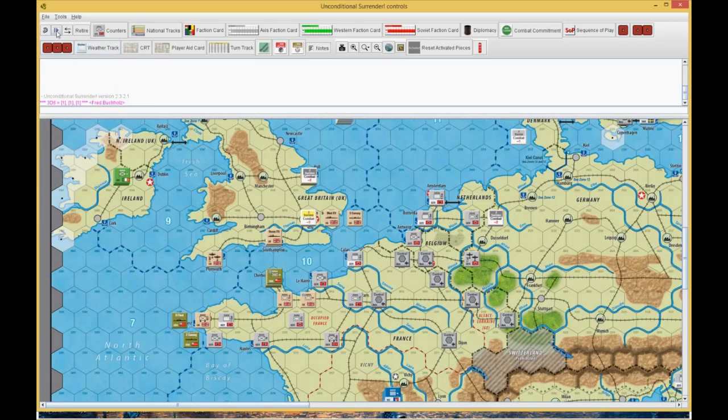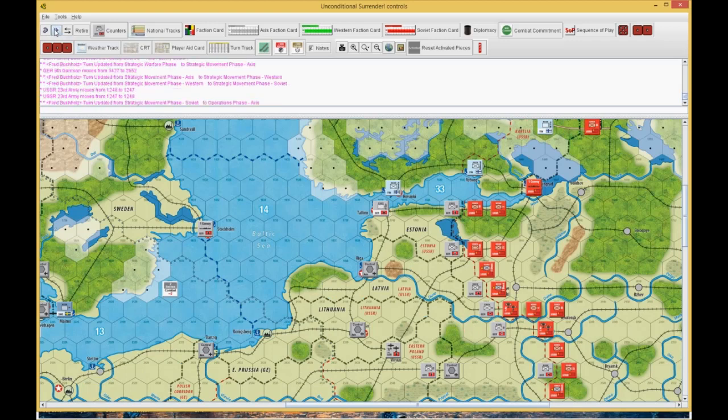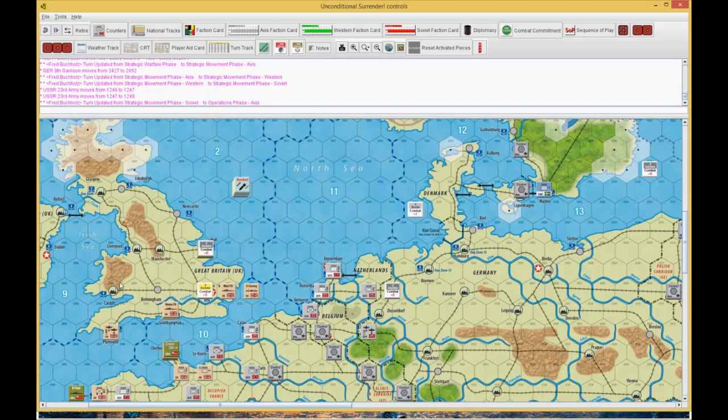So with that weather die roll, we proceeded on. He threw his partisans in the war, I threw his subs, I lost a factory. I strategically moved, and now we're going to the operations phase. This is where things start getting a little bit interesting.